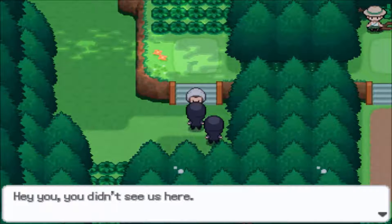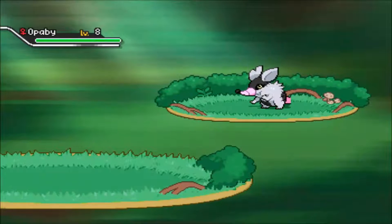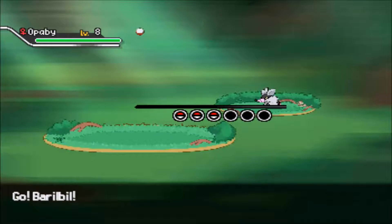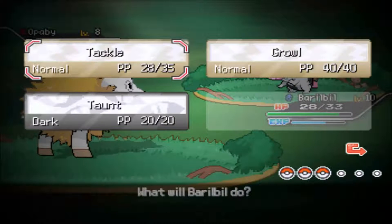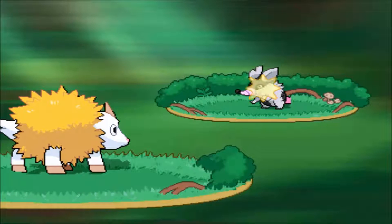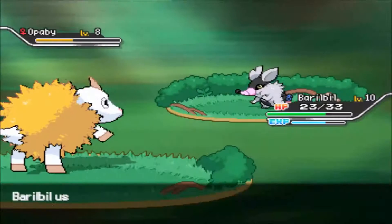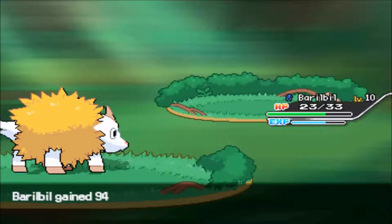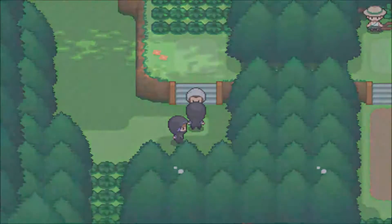Uh-oh. A suspicious character says: 'Hey you, you didn't see us here, you didn't see anything.' I mean, you don't have to battle me just because you told me not to see you. But anyway, he's going to start off with an O-baby — it's like a rat, probably a dark type. Let's go for tackle and we should be okay. We do a lot of damage — his tackle only does five. We will KO with this one. So I guess that's kind of a cool Pokemon, it's like the Poochyena. And we learned Double Kick — sweet.